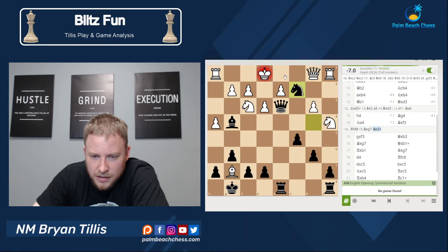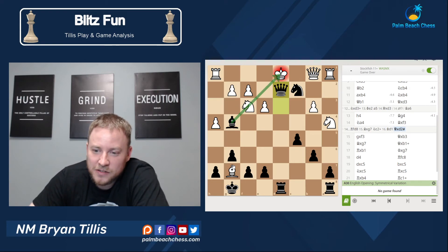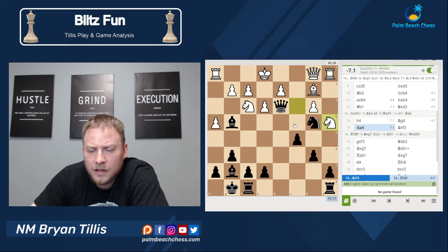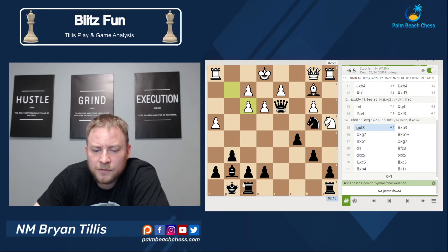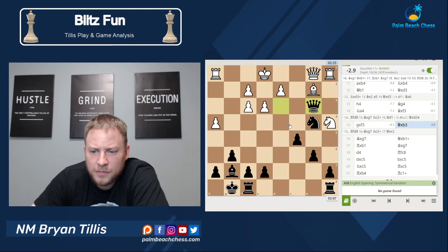Check. Queen takes c2 — what happens? He can't. Alright, it goes there. That's easy to miss, that type of cute mate. He's got to take, funny stuff. So I went with there and we still have rook fd8 with the same kind of idea where he's got to take, but I took here.